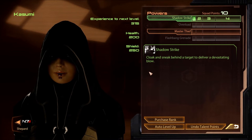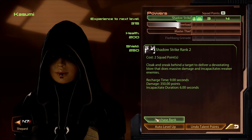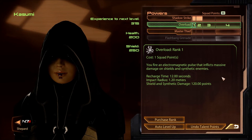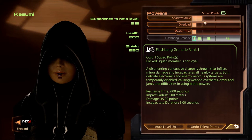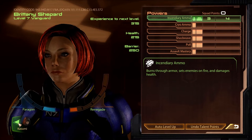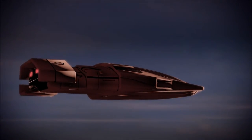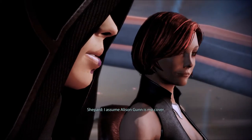Okay, Kasumi. Shadow Strike — cloak and sneak behind a target to deliver a devastating blow. I like that. Overload. Master Thief. It's just me and her? I don't get to bring another squad member? That's just the way it's going. Looking good, Miss Allison Gunn — Hawk won't be able to keep his eyes off you. Allison Gunn — I assume that's my cover.